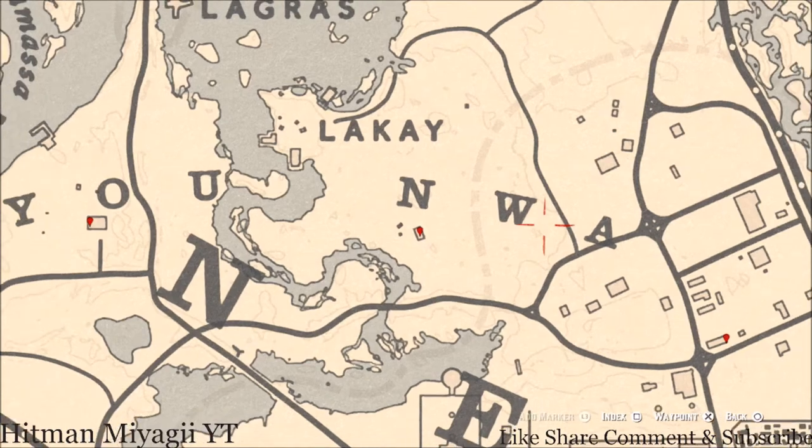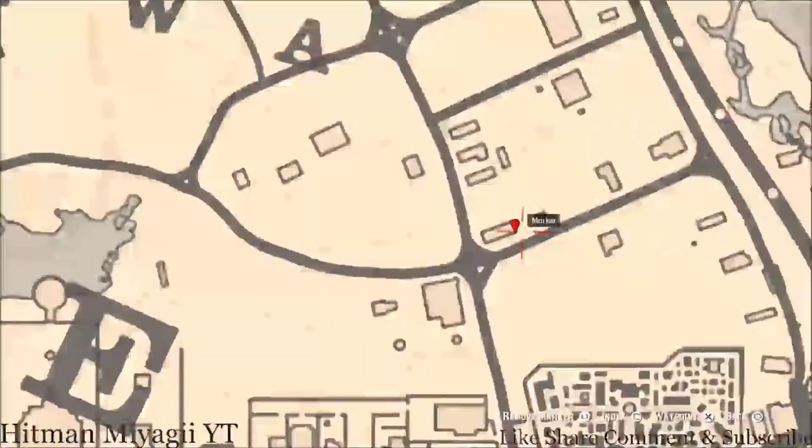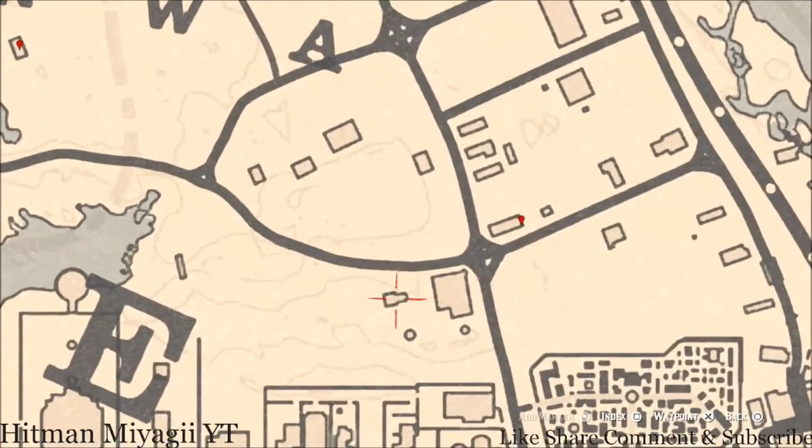The next marker is a family heirloom — a Horse Hairbrush. It's right here at this location on the back porch or deck on a table. There's also a tarot card inside this little shop — I think it's like a botanical or novelty shop. Go inside, right behind the counter, and you will find the tarot card which is a King of Swords.